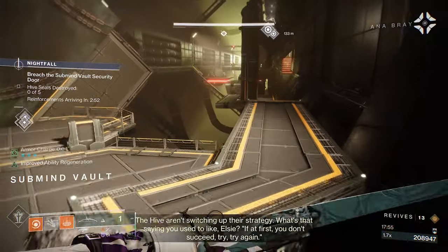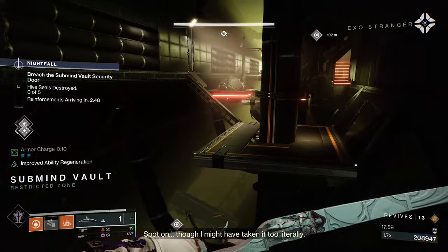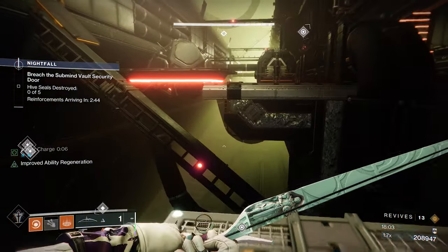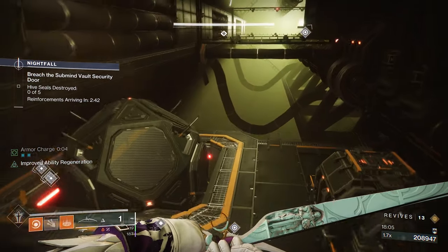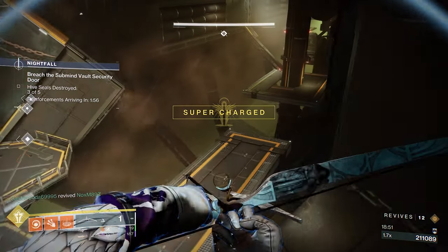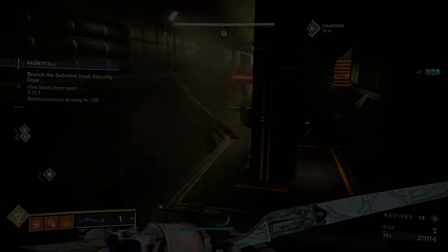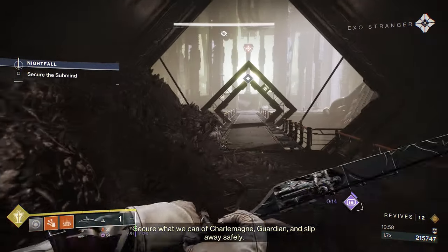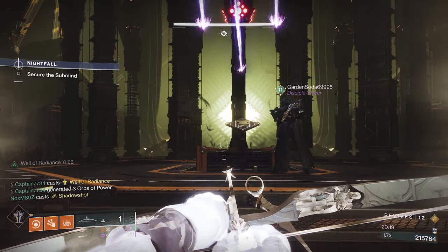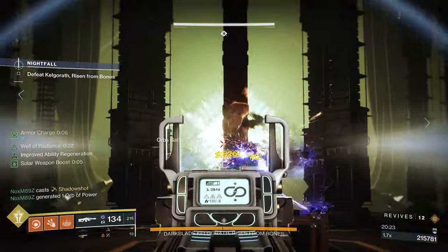Once you get to the vault, two people can stay by the doorway and sit on top where they will have a laser core. One person can run on their own to the right side to pick up the core since there won't be any adds on that side, while the other two keep the area safe. Don't worry if you run out of core charge because you can always go back to the one you collected since it will reappear. Make sure to collect your heavy ammo crate as you are now entering the boss room. Before you start the activity, use any of your single-use supers because you will get a fresh one right after you start it.